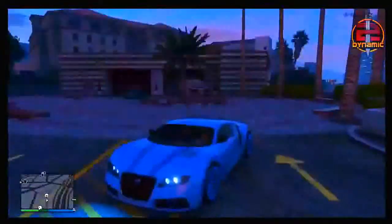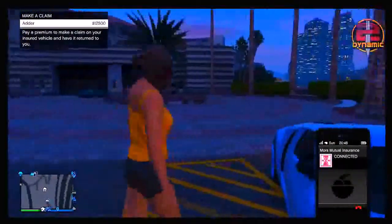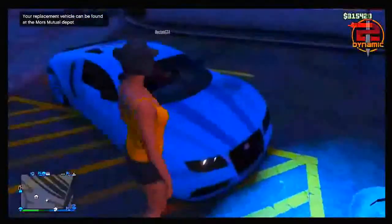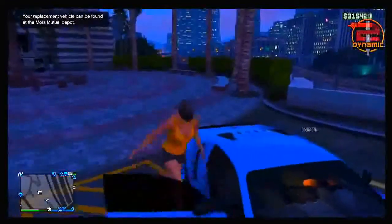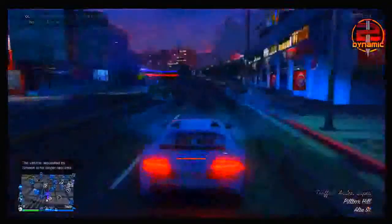As you're going to see any second now, you should see an error message come up saying that your personal vehicle has been destroyed. What you want to do from there is simply ring up Mors Mutual Insurance, and the vehicle should spawn at the Mors depot. As you can see, the vehicle has successfully duplicated and there is now a duplicated Adder at Mors Mutual Insurance.